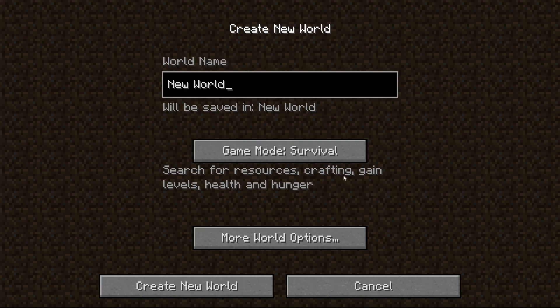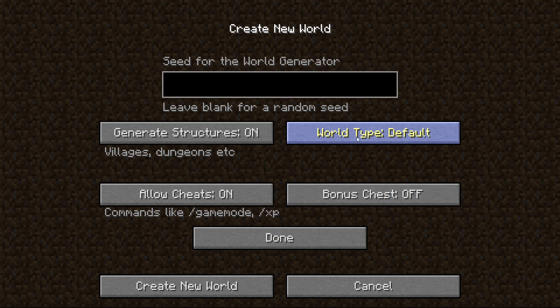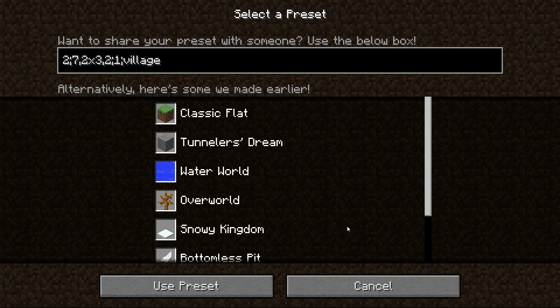Click create a new world, name it whatever you want, and you want to click super flat, then click customize, click presets, then just backspace all the existing text.